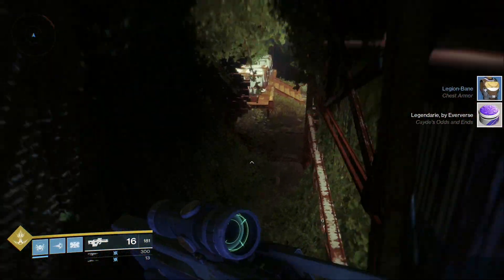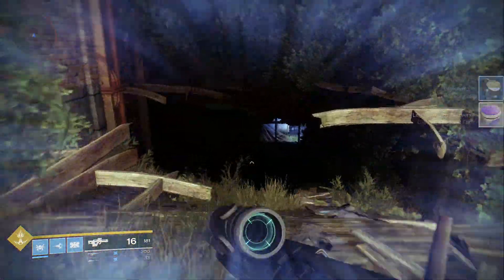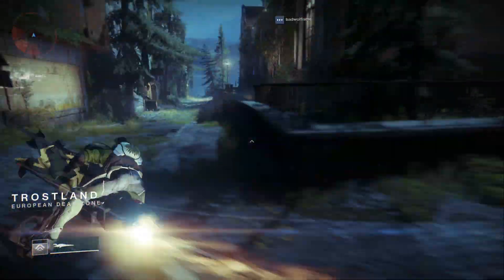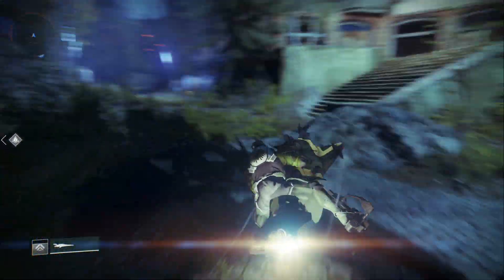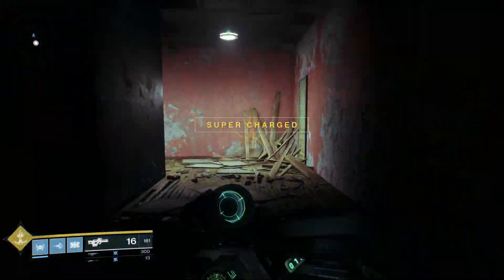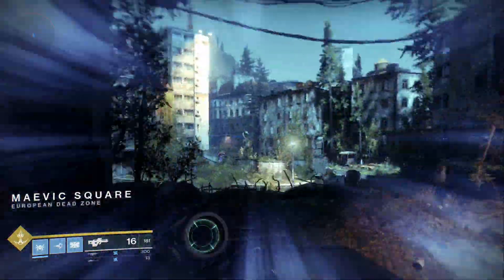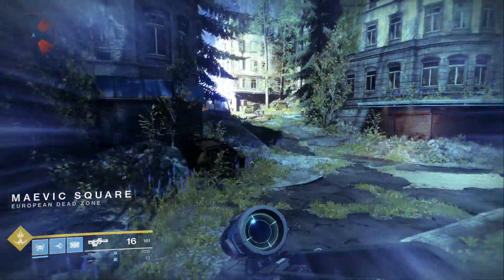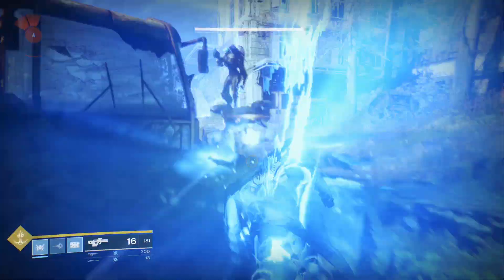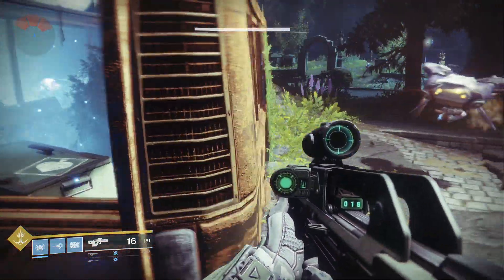To get to box number 2, just turn around and go back the way you came. Blitz down through here. Once you get back out into Trostland, pull up your Sparrow. Take this left over here, out this way, go through this door, through this building, up and around. Once it loads into Mivik Square, you want to go to your left. It's up in this bus over here, and there's a few Fallen which are going to harass you. And there's your box.